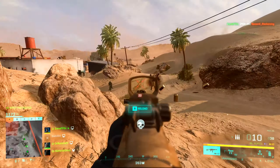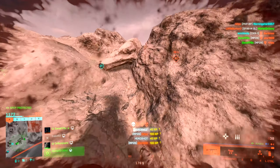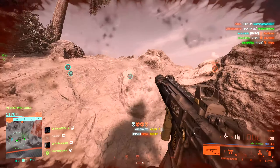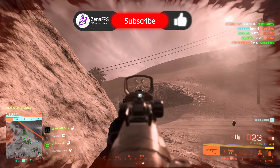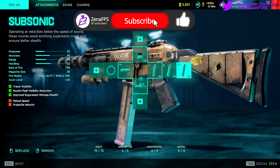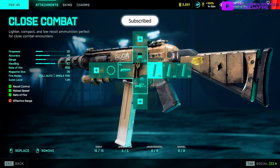For the actual build, I like running a red dot and a wrap suppressor or factory barrel. I also enjoy the MGL laser sight and I typically run the close combat ammo, although I've had great success with the standard and the subsonic. All three ammo types are a fantastic choice.